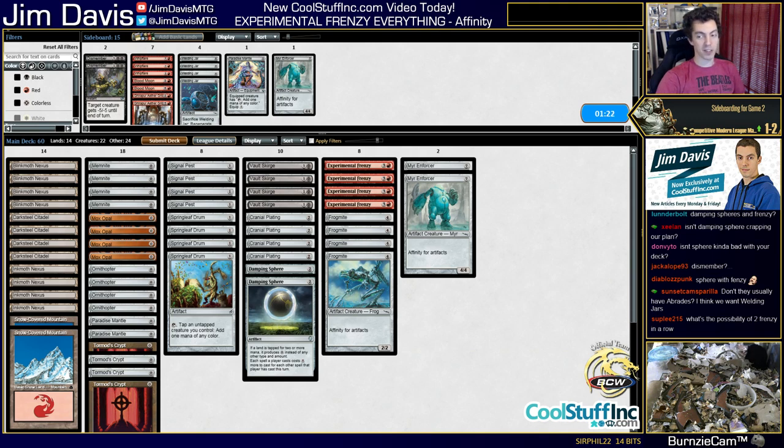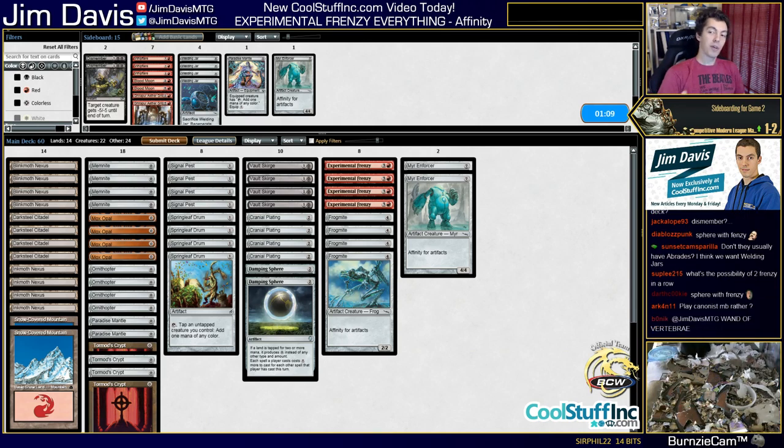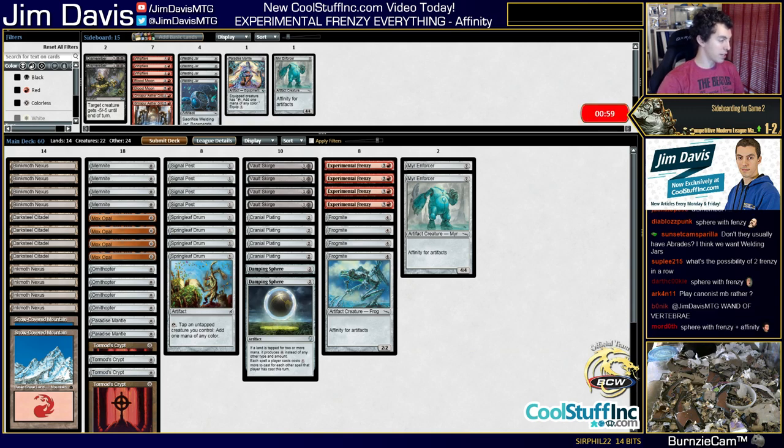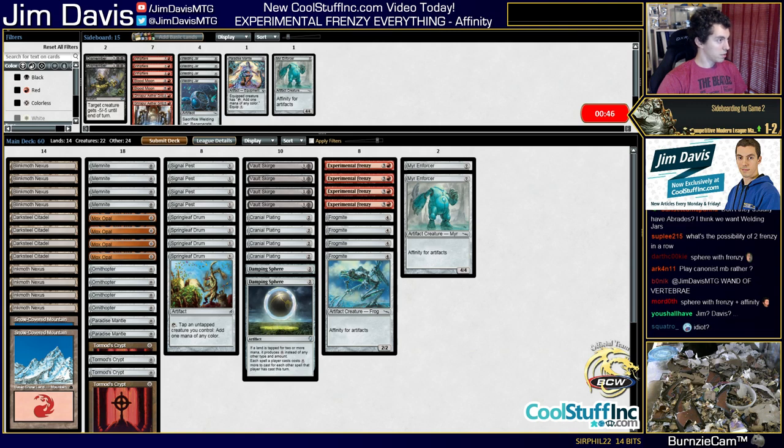Sphere with Frenzy, dot dot dot — because when you say that you're actually saying 'why are you playing Sphere with Frenzy, you idiot?' but you're not comfortable just saying it and being an outright asshole. So you hide it behind your ellipsis. Canonist is probably a lot better, and Canonist is cast for a lot of our multicolored things. I think Sphere with Frenzy might want Chromatic Star. We're still going to play it — they have to remove it. Wizard it is.